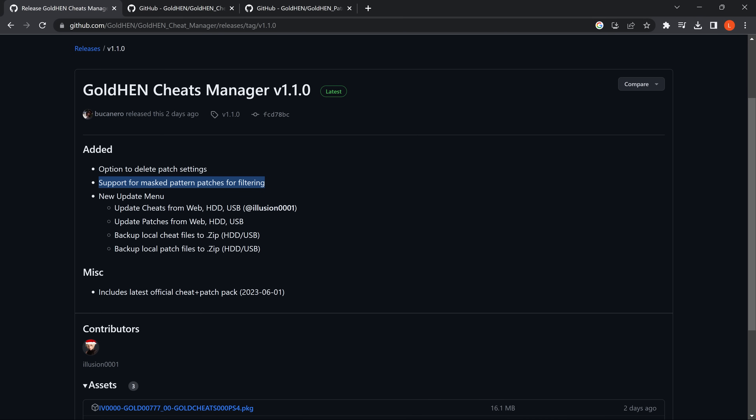We also have a new update menu which allows you to update cheats from the hard drive or USB, update patches from the hard drive or USB, and back up to a zip file on the USB or hard drive. This new update also includes the latest cheat and patch packs in the actual package file itself, so you won't need to install any new updates straight away. But as new patches and cheats come out you can now update those offline.